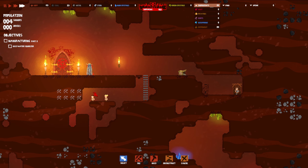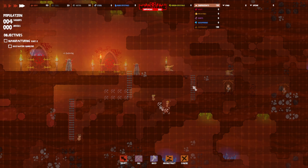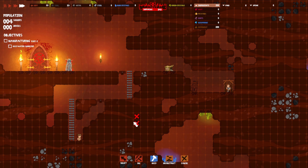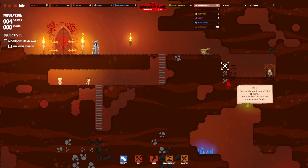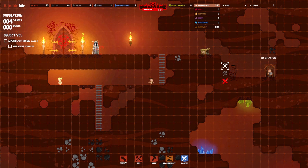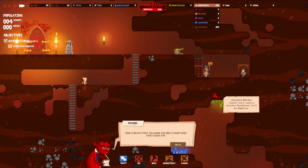These guys actually gotta build a floor over here to get across. They gotta dig a little bit deeper. Maybe they can't get down there — that's probably what it is. Probably need to do a ladder right there. Let's do a ladder so they can actually get down. Yeah, see — now she's building it.